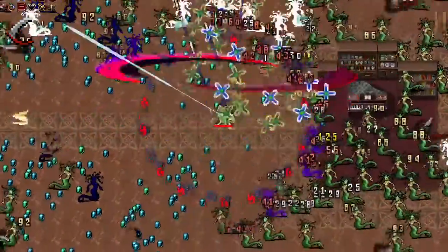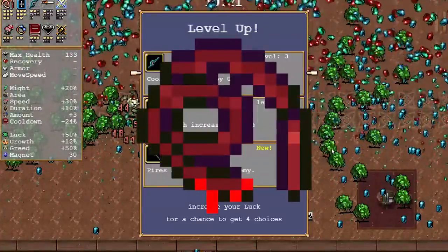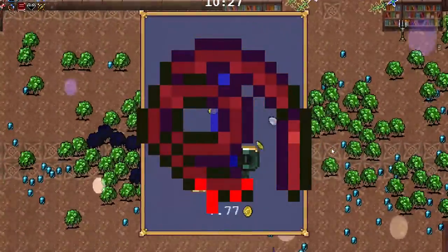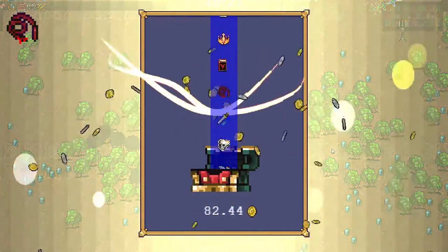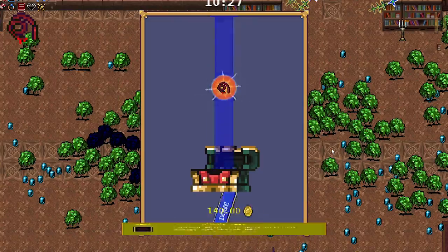I'd say this and the fire weapon are probably the two strongest weapons in the game, so keep that in mind. I would definitely recommend including it in every single build. Finally, the third weapon is the Blood Tier. A lot of people aren't going to agree with me on this, but I usually like it a lot in my builds, especially late game.